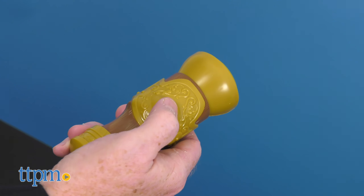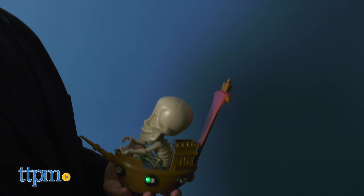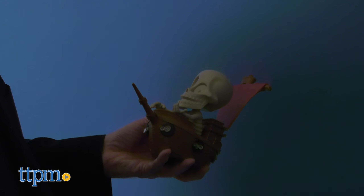Beware matey — ghosts will appear and disappear faster with each difficulty level. Once you see a ghost on the wall, point your pirate blaster at it and press the button to destroy the ghost. When you hear several coins jingling, this means you've successfully banished the ghosts and discovered the treasure.